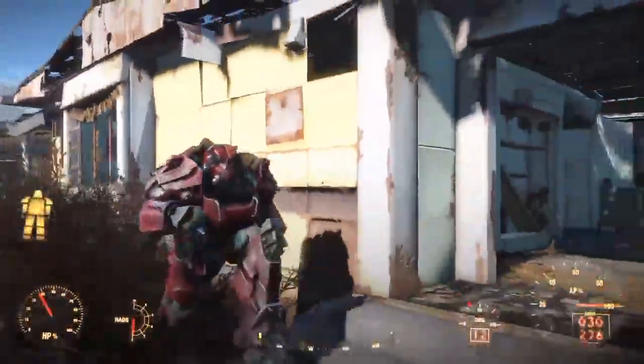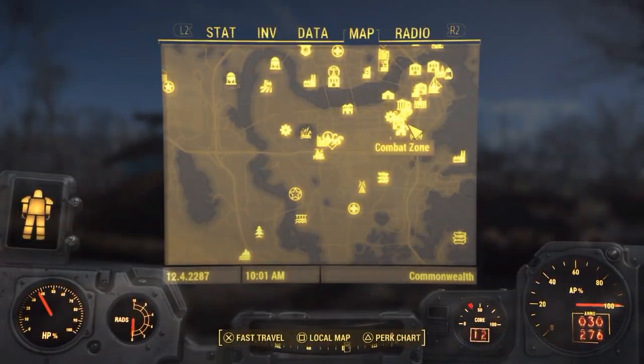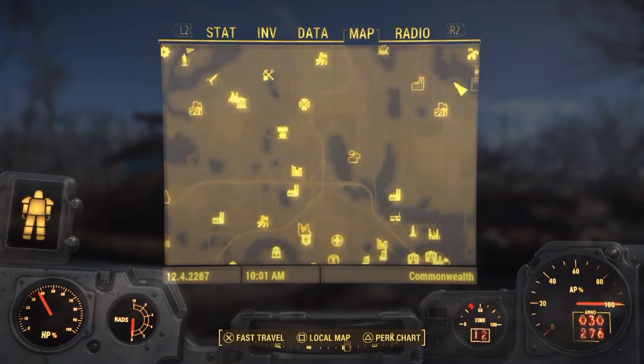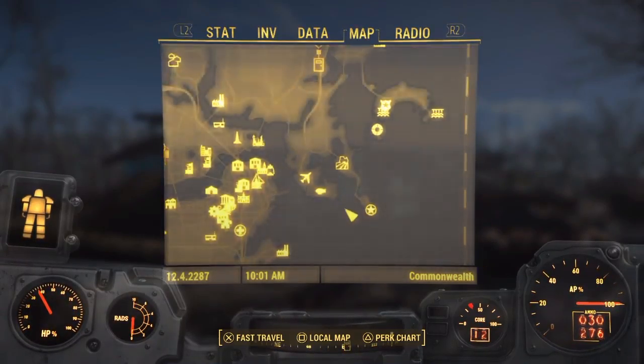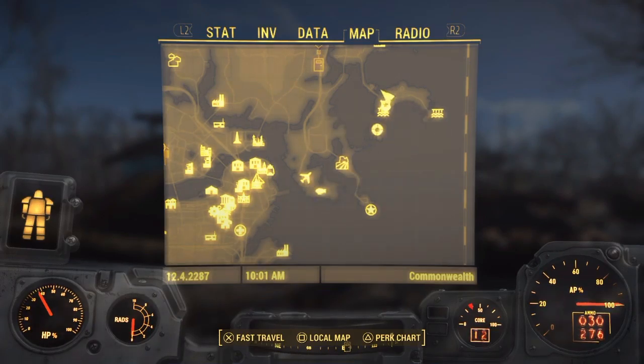The first thing you have to do is join the Brotherhood of Steel. You can either do this by going into the radio and listening to the emergency frequency and helping them, or you do the mission involving Kellogg, and then the Prydwen will fly over you anyways.